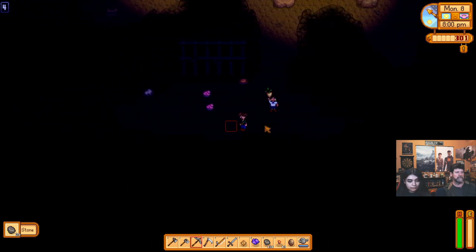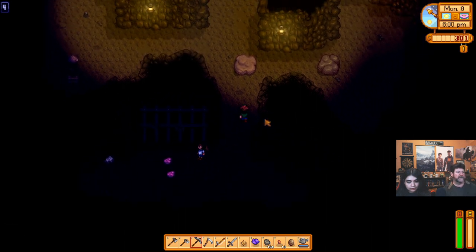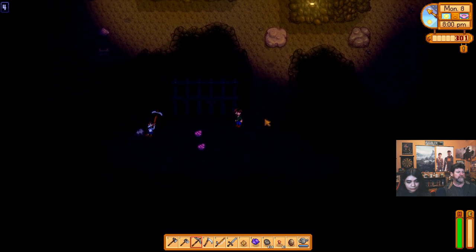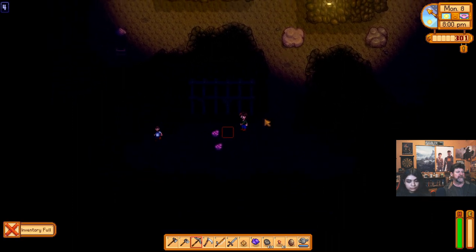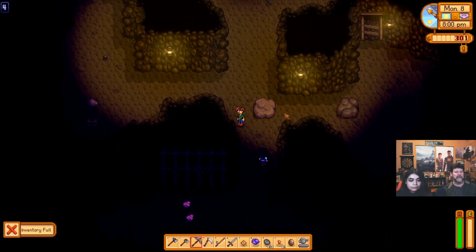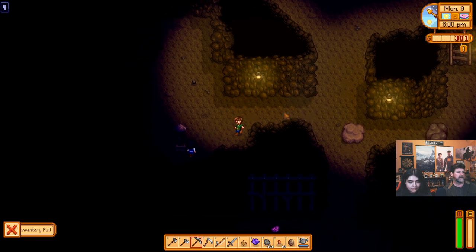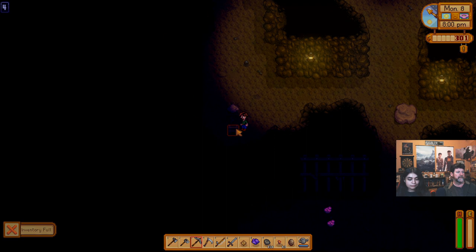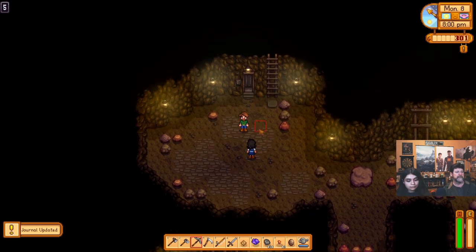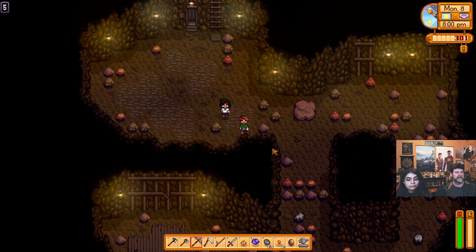Find us a way out of here — I'm going to run around in the dark. There it is, in the dark. Level five — that gives us the elevator so we can go back up top.